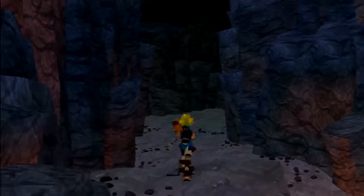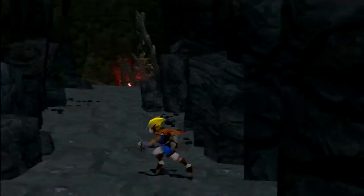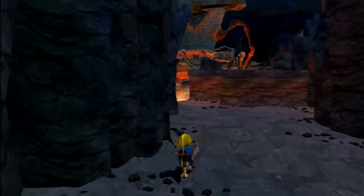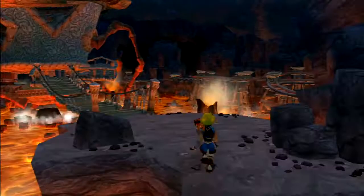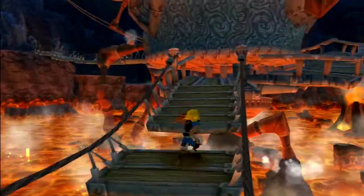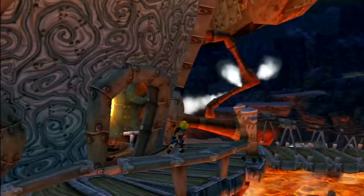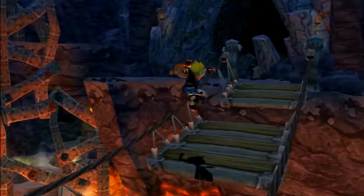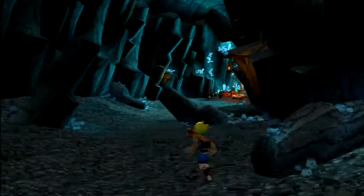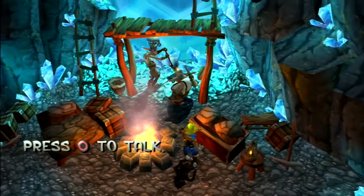Thankfully this time we are going to get many power cells right off the bat. That's not where I thought the place I was going was. Let me double check where I'm heading first. That cave up there, that's where I'm going — no enemies in there, just a whole lot of power cells to collect. What we're actually going to be doing is heading through the lava tube to make our way to Gol and Maia's base of operations. But first, we have two kooky miners down here who can give us a few power cells for some Precursor Orbs.